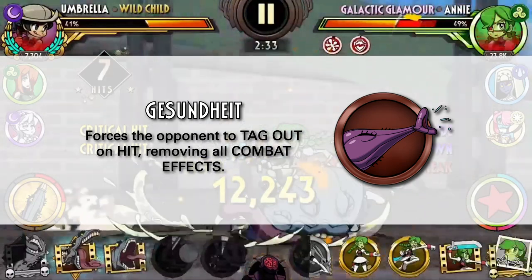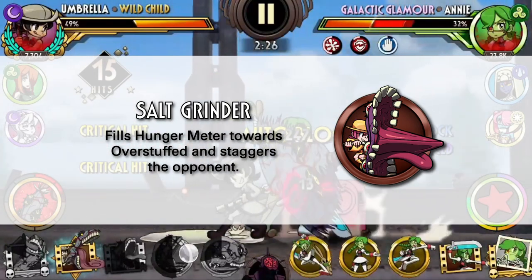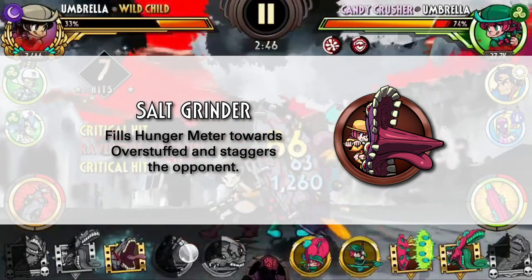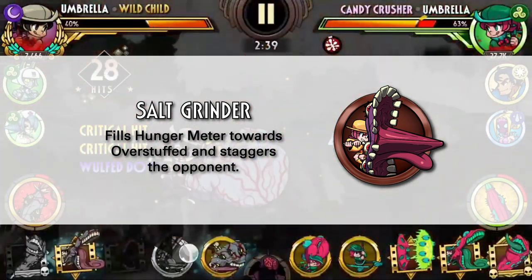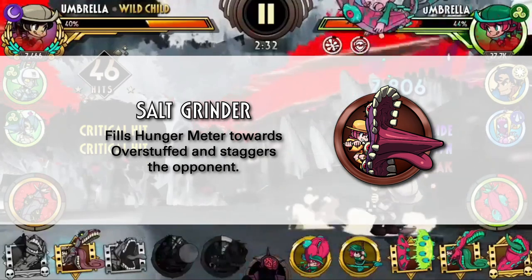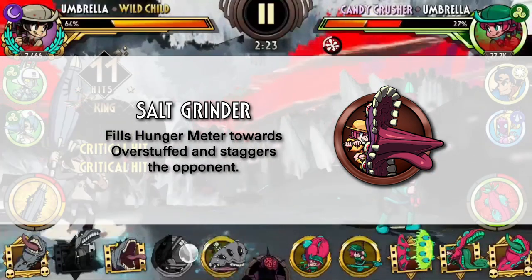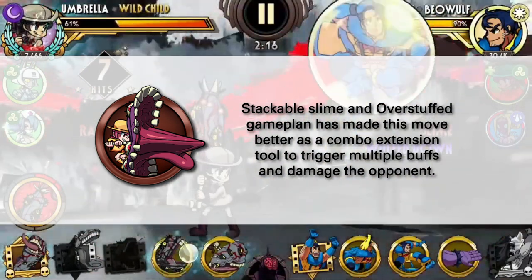We'll be skipping the tagout move again since it's just a general tagout. Next is Salt Grinder, and my opinions on this move have completely changed due to two reasons. First, we now have a dedicated overstuffed game plan with Candy Crusher that would want to use Salt Grinder, and it's actually quite effective at dealing low hit damage against things like Pain Wheels and Tainted Blood. Second, the recent buff to Slime that enables it to stack has completely changed this move's usefulness. Using Salt Grinder as a combo extension to activate multiple buffs from the opponent is actually a valid strategy now. I've seen videos of Salty destroying Assassin's Greed just from Slime and Salt Grinder alone — it's absolutely hilarious. I think this move has now become a useful tool for Umbrella to execute a particular game plan and strategy.